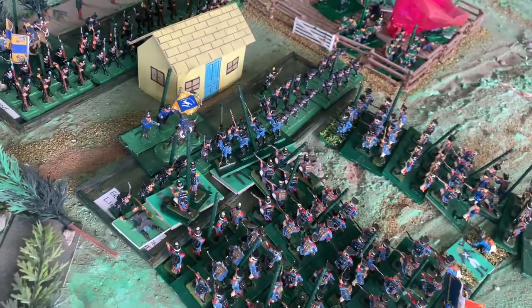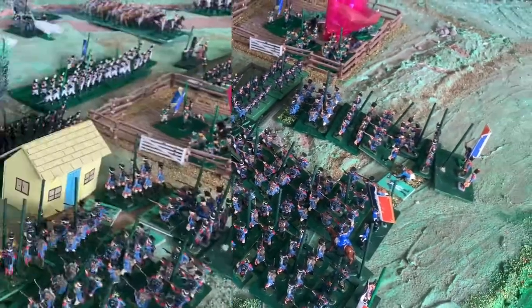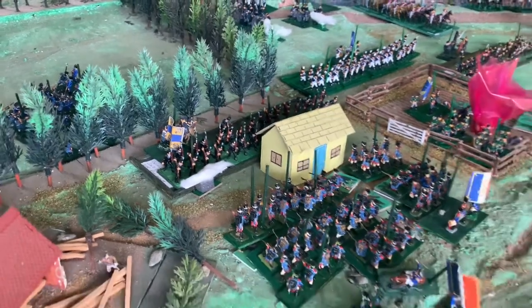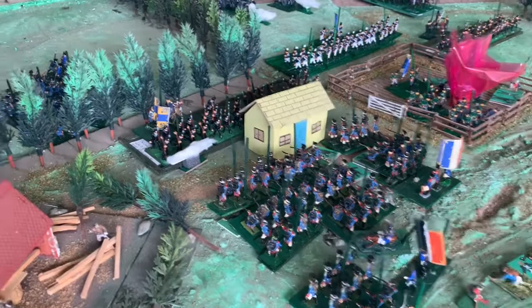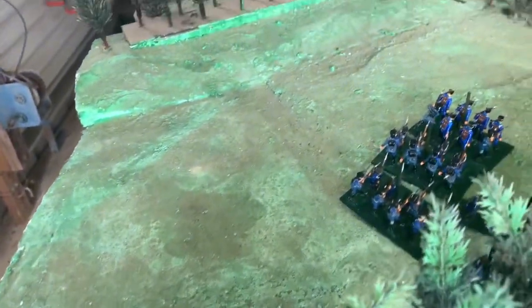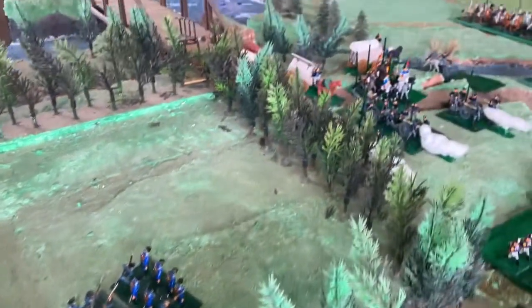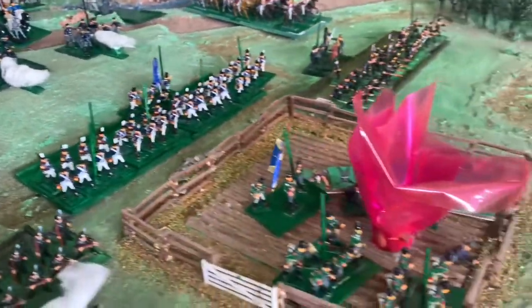The Prussian field guns are concentrating on the howitzers. End of move number three, and the French attack columns have hit the first battalion of Brunswick infantry. Meanwhile the howitzers are concentrating on the lights in the paddock, and the Prussian field guns are continuing counter-battery on the howitzers. The French light troops are moving through the forest up the hill towards the Prussian guns.